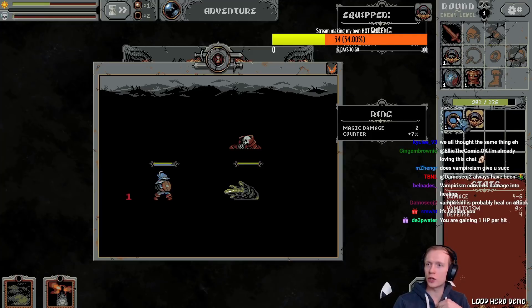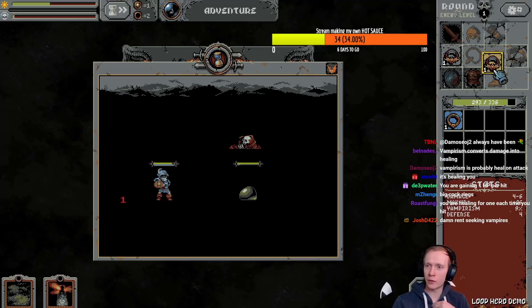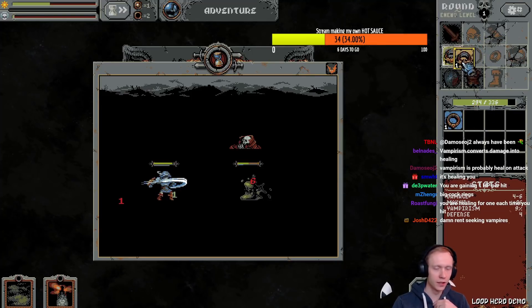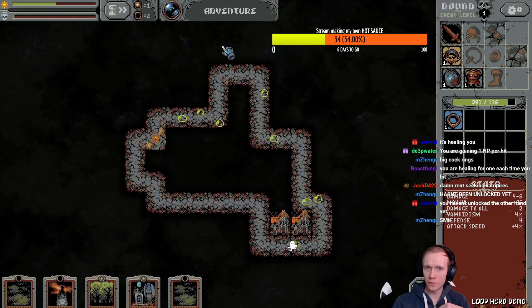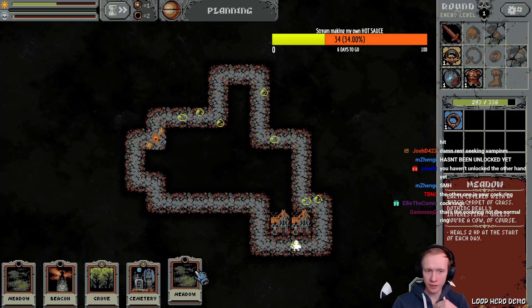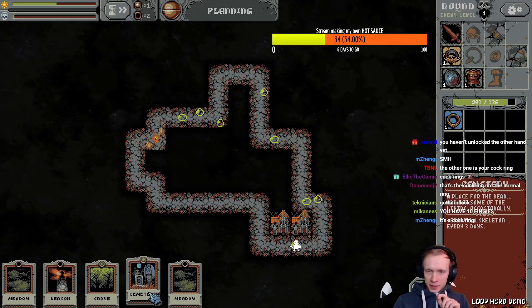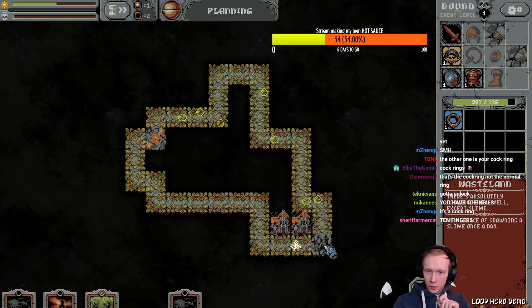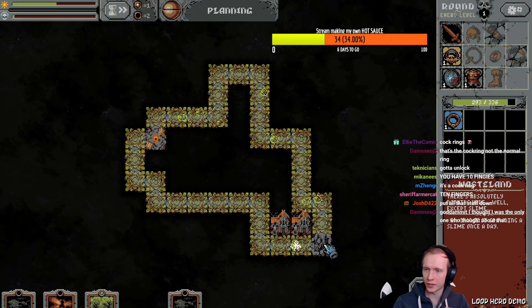There are clearly two ring slots, game — hello! What do you mean I can only have one ring at a time? My man only has one finger. Are you kidding me? Hold on, I want a plan. We have a meadow, we have a cemetery — put that near the vampire mansion so they can suck on the blood of the innocent.